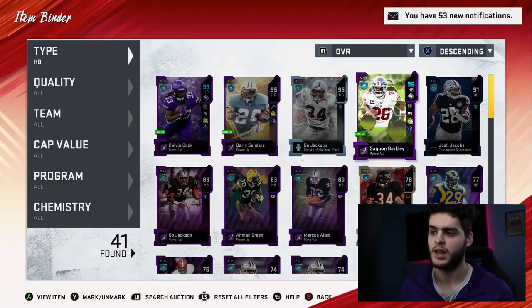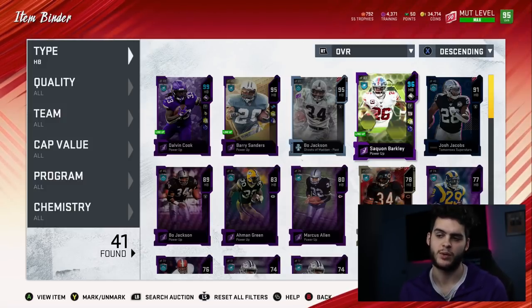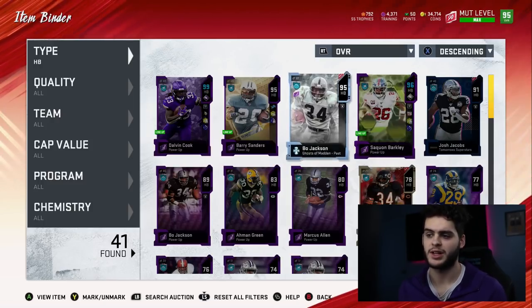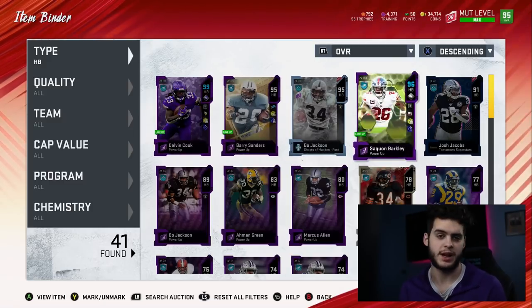I do prefer Saquon Barkley — I think he's better than both Eric Dickerson and Dalvin Cook. I've tried Dalvin Cook out a few times and he's super solid, but I don't think he's as good as Saquon. So I'm probably gonna end up sticking with Saquon over Eric Dickerson and Dalvin Cook. I just gotta get the gameplay recorded, post that for you guys, and put it back on him. Saquon is my 99 overall running back that I'll be sticking with probably for most of the year.